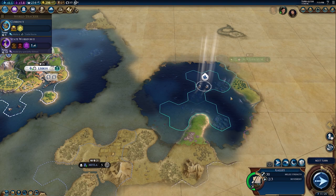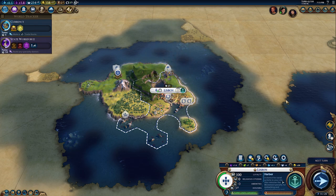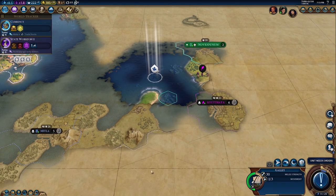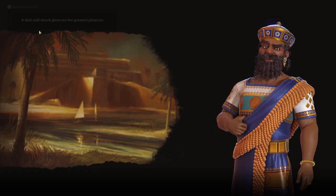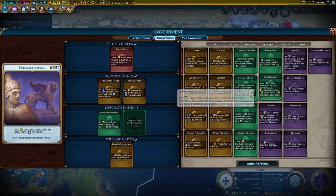Start the game by exploring a lot, and try to meet every civilization as quickly as possible for free trade route capacity. Since Portugal can only trade internationally with cities on coast or with harbors, be sure to prioritize naval exploration. Further supercharge your trading with lots of alliances and policy cards like Triangular Trade.